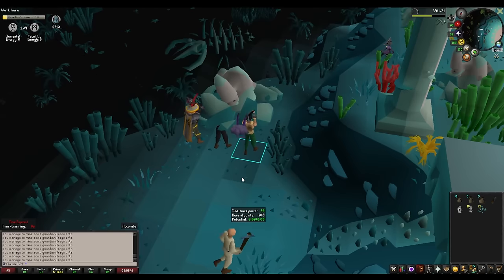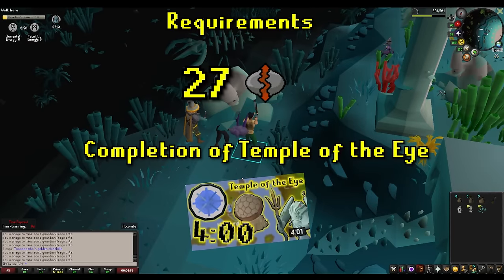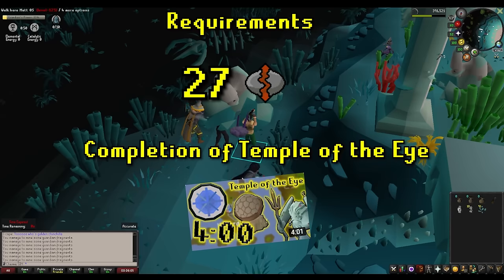Feel free to utilize the chapters in the video timeline to navigate to whichever section you're interested in. Before attempting Guardians of the Rift, you'll need to have 27 Runecrafting and completed the quest Temple of the Eye, which I have a guide for right here and I'll include as a link in the description. Don't worry about the 27 Runecrafting — you get it by completing Temple of the Eye. There's no other hard requirement here, though there are some useful pieces of equipment which we'll get into later.